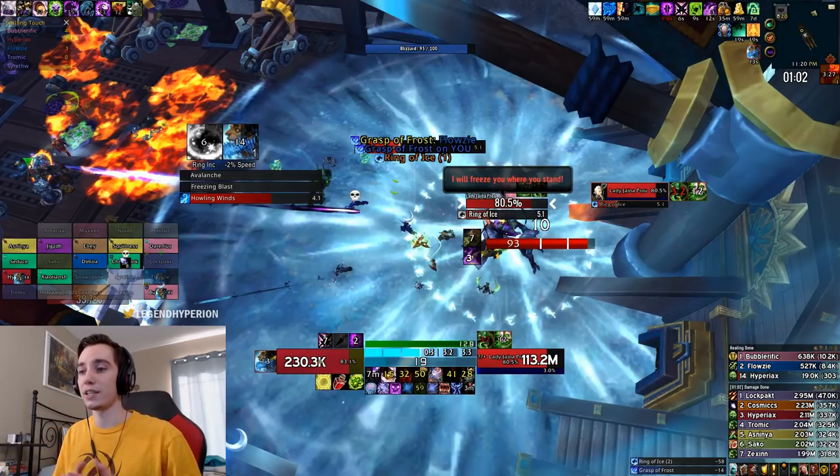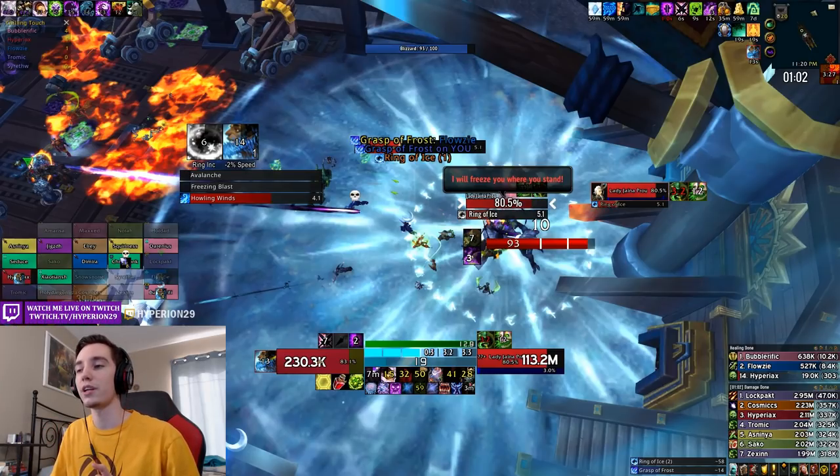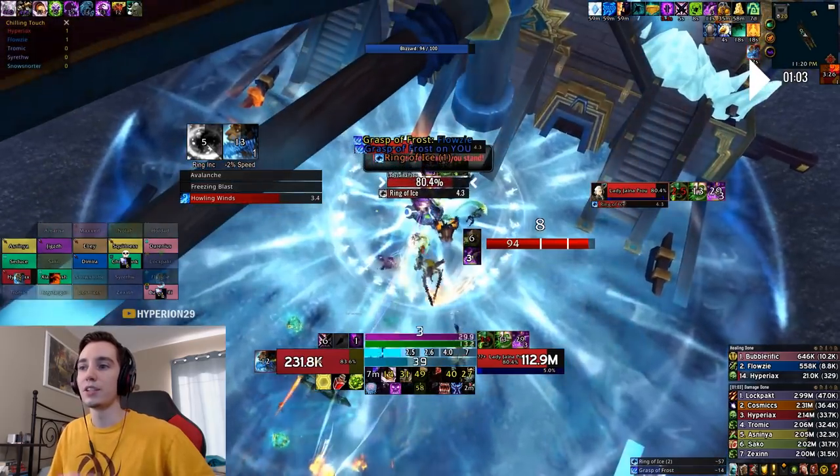Right here we get the first Ring of Ice and as you can see I use my AMS as soon as I see the rest of the melee start moving out. The reasoning is that while my AMS is active and I have that buff on me, the countdown for me to get frozen will not start. So until this Ring of Ice actually goes off — as you can see the cast just started here — that countdown will not start. As soon as Ring of Ice goes off it uses up my AMS and that is where the eight seconds start ticking. In those eight seconds the melee DPS who ran out make their way back into melee, allowing me to have full uptime on the boss.